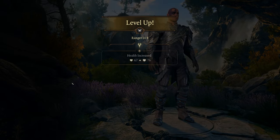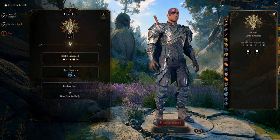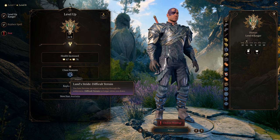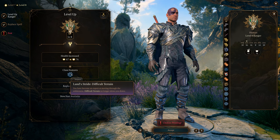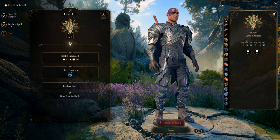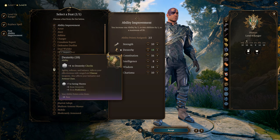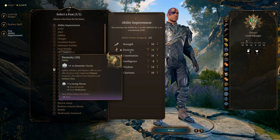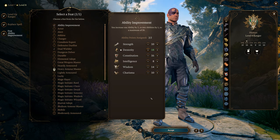Level 8 — feat levels are 4, 8, and 12. We get Land Stride: difficult terrain no longer slows you down. We'll be using a lot of difficult terrain spells, so we move in and out freely while enemies take the slow movement. For the feat, we're putting all points into Dexterity — boosting it up to 18.